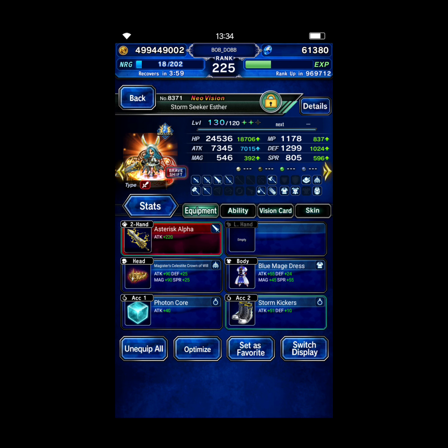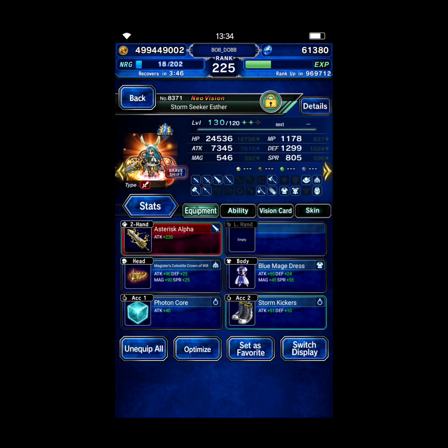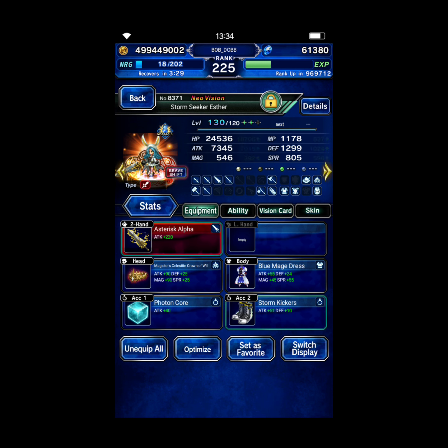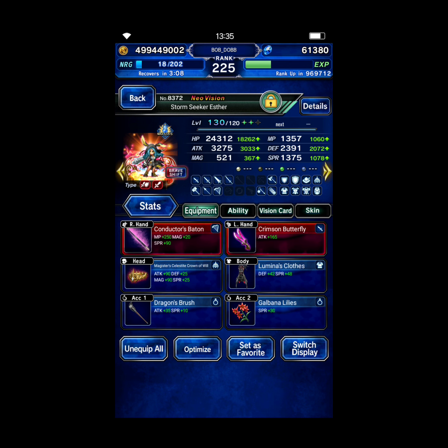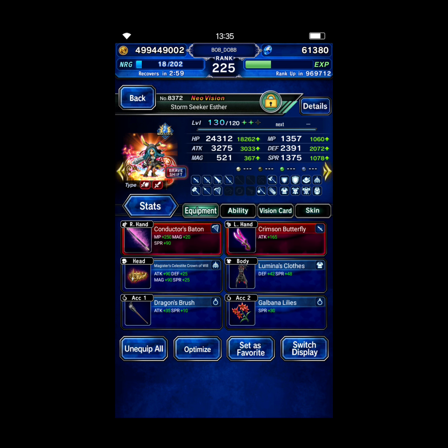Esther: base form just built for damage against dragons and fairies, LB damage almost maxed on everything. The burst turn over-caps anyway so the attack should be fine. She has Storm Kickers on, 295 LB damage. She has the Magister's Crown for the chain cap up and Kaito's card. Shift form she has her TMR — she's starting in shift form just for the preemptive cover — some evasion, some LB fill, with Dragon's Brush and Luminous Clothes.